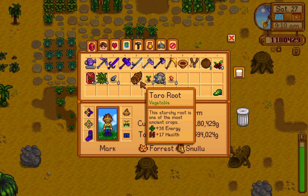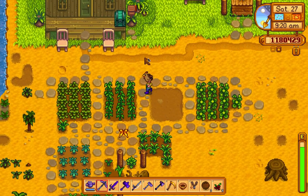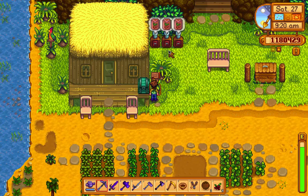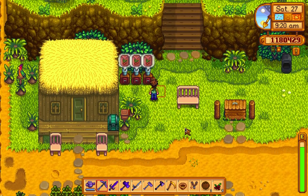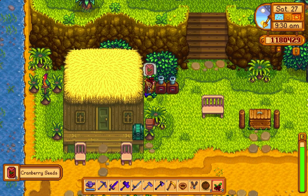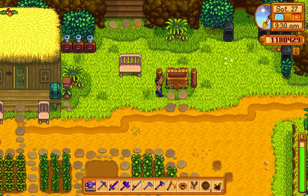I have mussels — I need to put them here in the chest. Now I have 40 mussels, except I need 70. Now I need to sell some stuff.